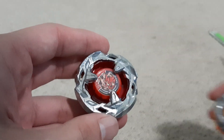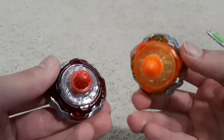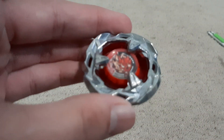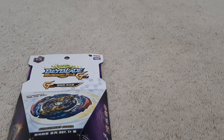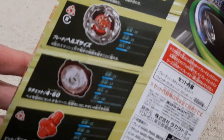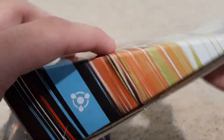And there it is, Hell Scythe in all its glory. Looks pretty nice. Here's the yellow-orange one. Obviously, this is different parts. Pretty nice. And it meets the launcher — standard. I will do battles of that after Judgement Joker. For Hell Scythe, I guess I didn't really show the box, but here you go. It has like the stats and stuff, like burst resistance and whatnot.